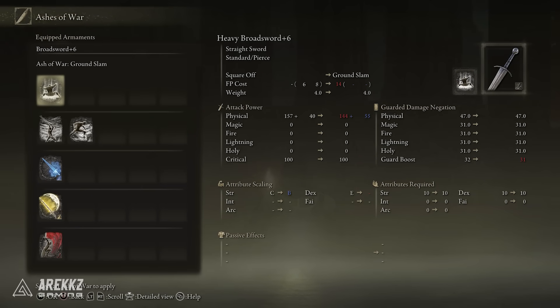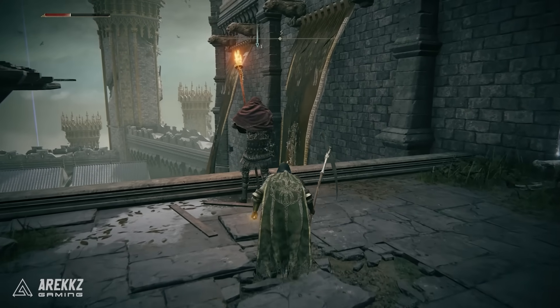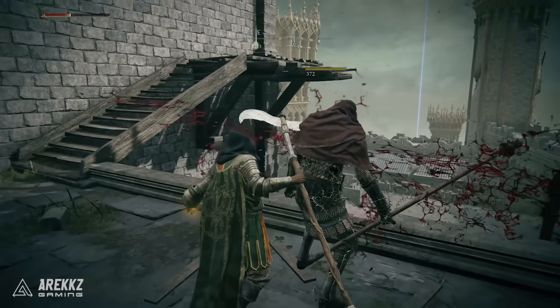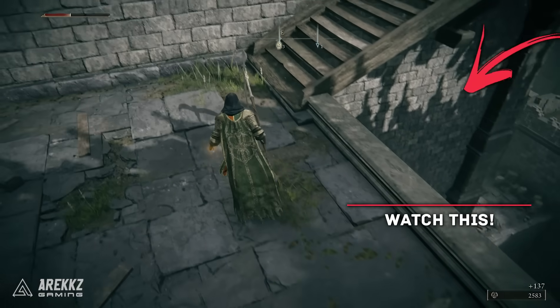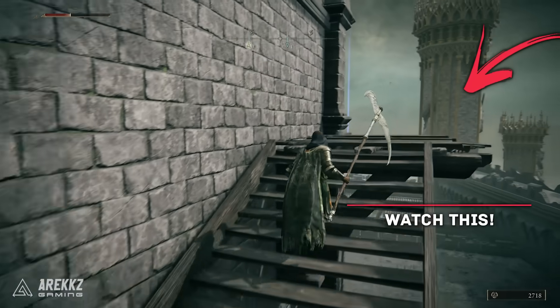So there you have it — a rundown on six useful items you should definitely pick up early in the game if you are speccing towards Faith. If you want a rundown on some awesome magic spells you can get early that you definitely don't want to miss, click this video and be sure to keep it locked for more Elden Ring.